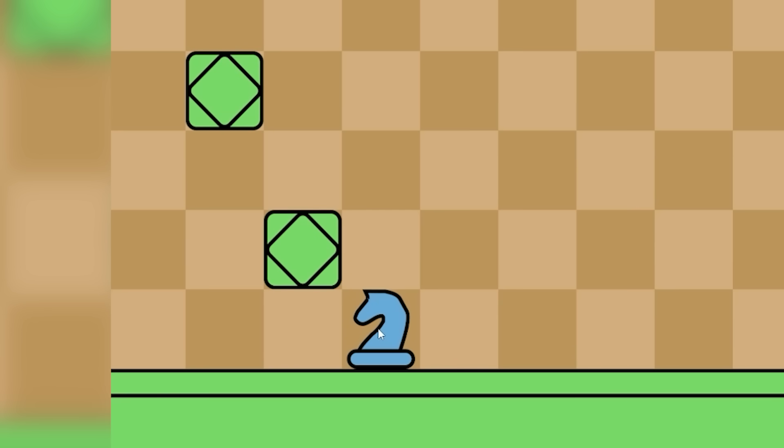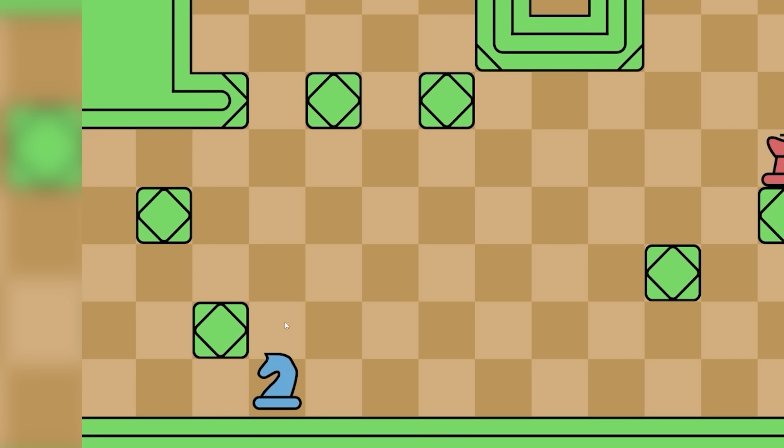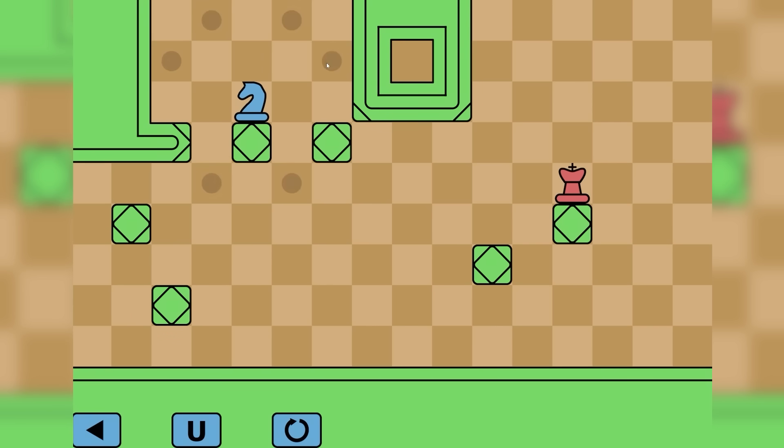Alright, we've got the knight - I love the horse. I assume if we head over this way we can't actually get up to any of those. Of course we can't. So if we head back this way, we can go up to there, up to there, just hop our way across these, up into that spot. And then we can go - see you later queen.